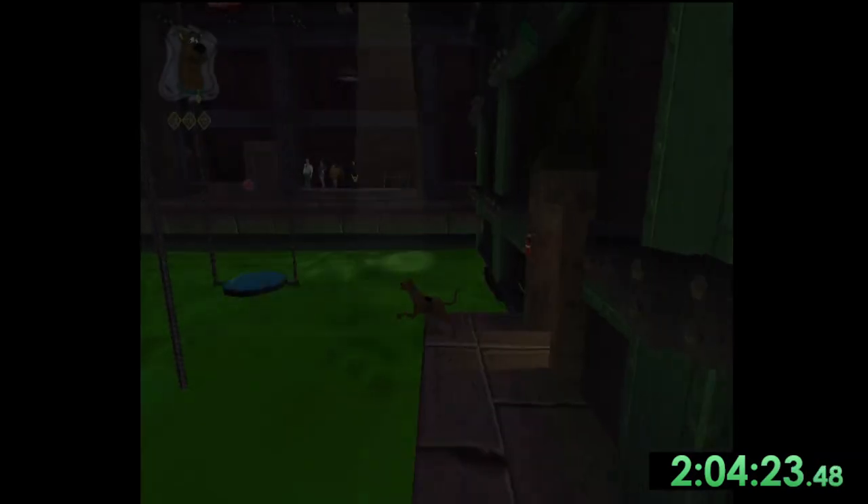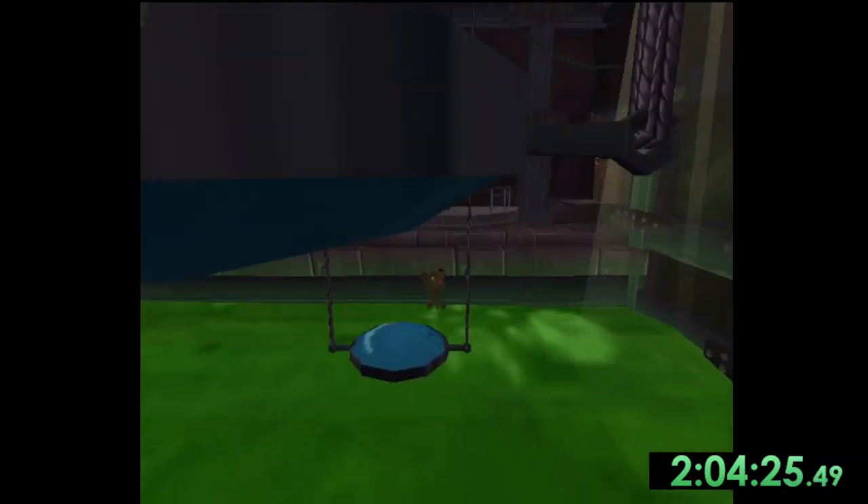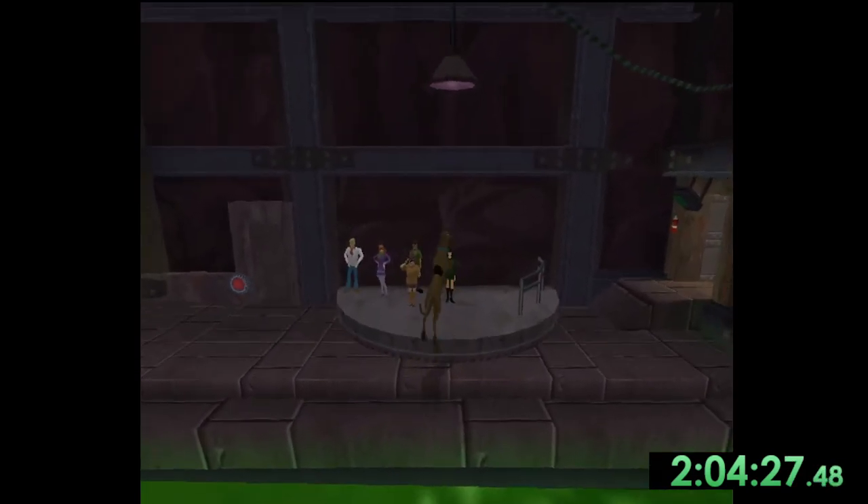In the next room we have one final skip to perform before making it to the final boss. All we have to do is jump onto this rising platform, wedge ourselves next to this railing, and use the d-pad once again to charge into the wall which clips us into the boss.